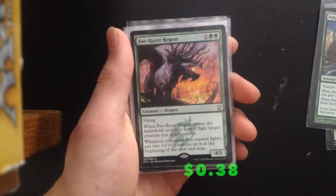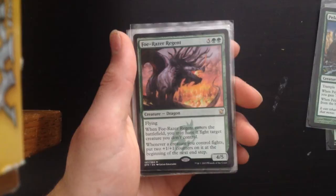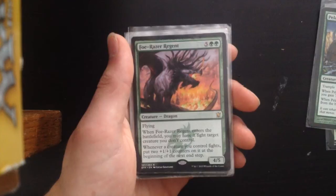This is the card that deals with fighting things. When it enters the battlefield you may have it fight a target creature you don't control. Whenever a creature you control fights, put 2 +1/+1 counters on it. Just a very good card — 4/5 dragon with flying. Takes down a creature when it comes into play. Good card.